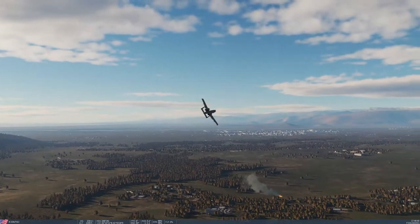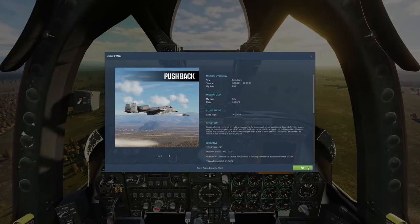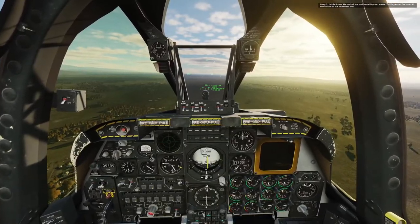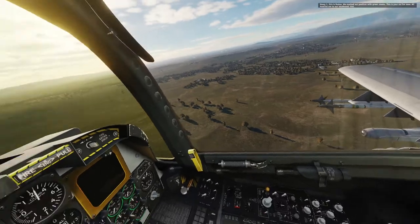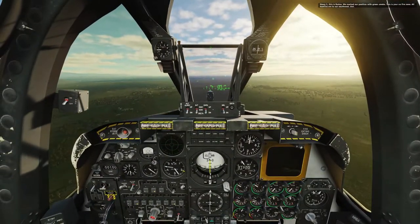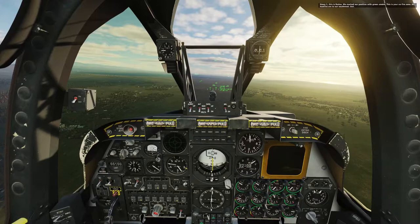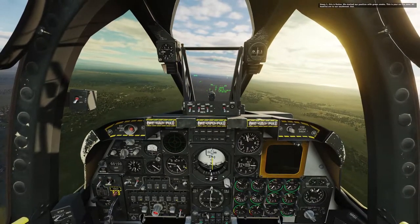Here we go with the Pushback mission. We're going to be doing exactly what the A-10 is good at — some close air support. We're going to be defending our troops in these little villages here. They're marking themselves with green smoke — do not drop bombs there. We're going to be attacking armor. The A-10 is a tank buster, so that's what we're doing: busting some tanks.